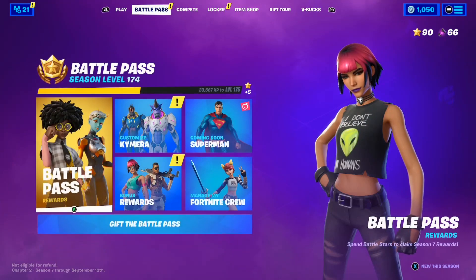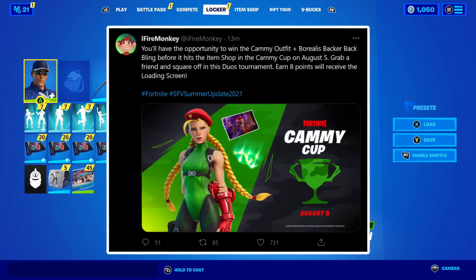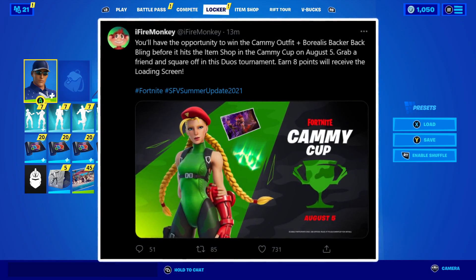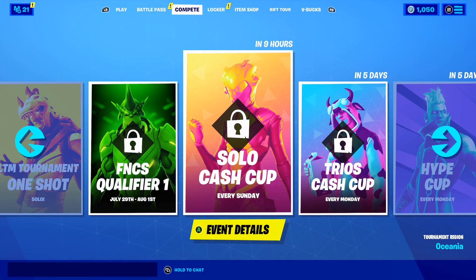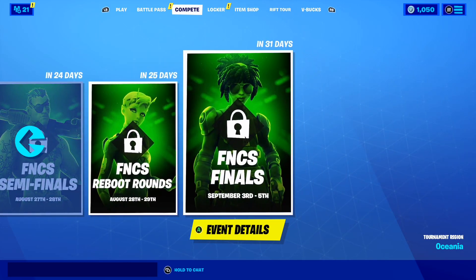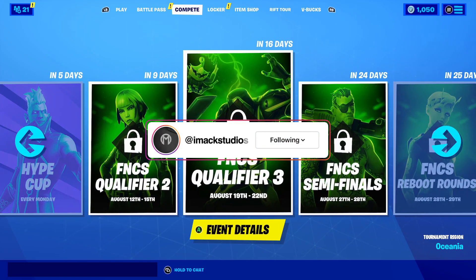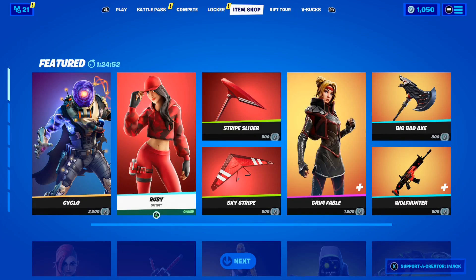The reason you guys clicked on this video is to find out how to get the Kami and Ghoul Street Fighter skins for free. If we take a look at this tweet from FireMonkey, it says you'll have the opportunity to win the Kami outfit plus the Borelius Backer back bling before it hits the item shop in the Kami Cup on August 5th. Grab a friend and square off in the duos tournament — earn 8 points and you'll get the loading screen, and if you get more points, you get the Kami skin for completely free. So the first way to get the new Street Fighter skins for free is by playing in the Kami Cup on August 5th, 2021.